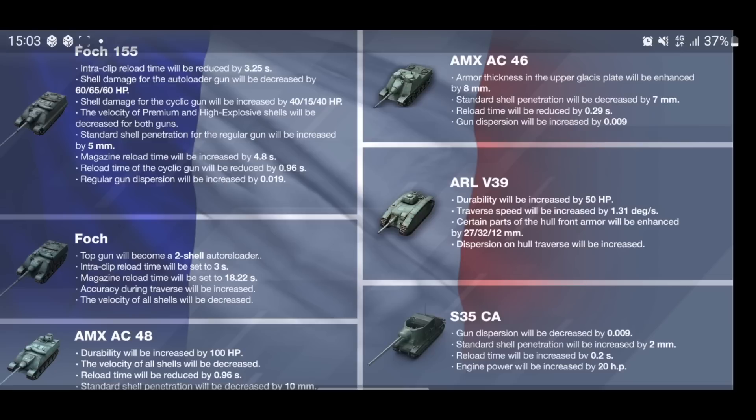The top gun on the tier 9 Foch will become a two-shell autoloader just like the Foch 155, which is very nice. The intra-clip reload will be set to 3 seconds, the magazine reload set to 18.22 seconds, accuracy during traverse will be increased, and shell velocity decreased. It's finally nice to see the tier 9 Foch getting that autoloader gun. Now let's have a look at what everybody really wants — the Chinese light tanks.